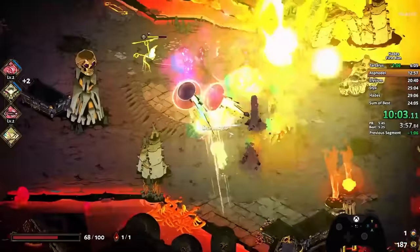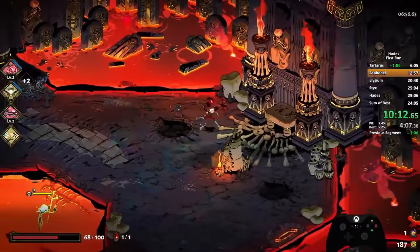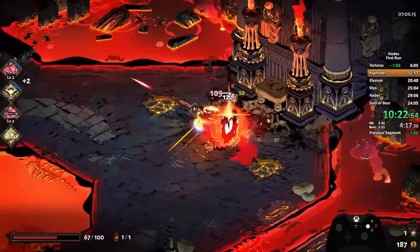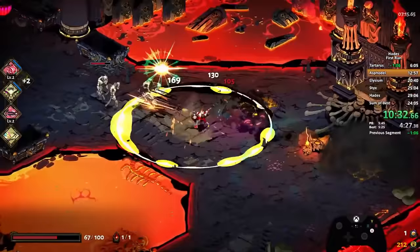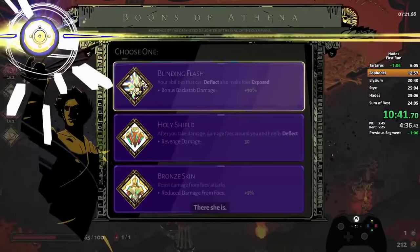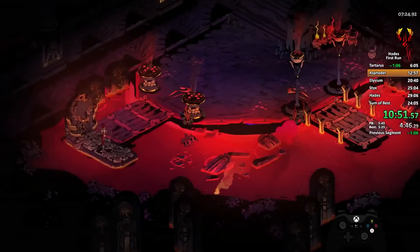One of the things that happens with speedruns is they make a distinction between real time and the in-game timer. Our in-game timer in Hades is actually quite polite — it stops for you when you make boon decisions or open the codex. Of course, the real timer stops for no one. Sometimes you see speedruns marked for in-game time, which is often much lower than the real time involved. The gameplay timer in the top right is at about seven minutes, which is pretty good progress for being most of the way through Asphodel on the very first escape attempt.